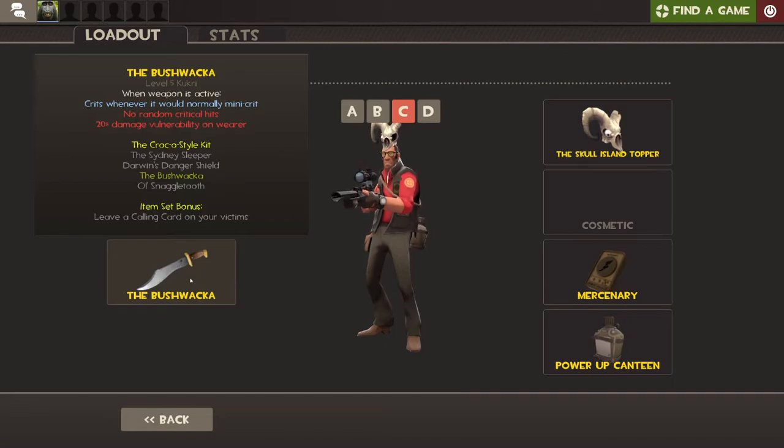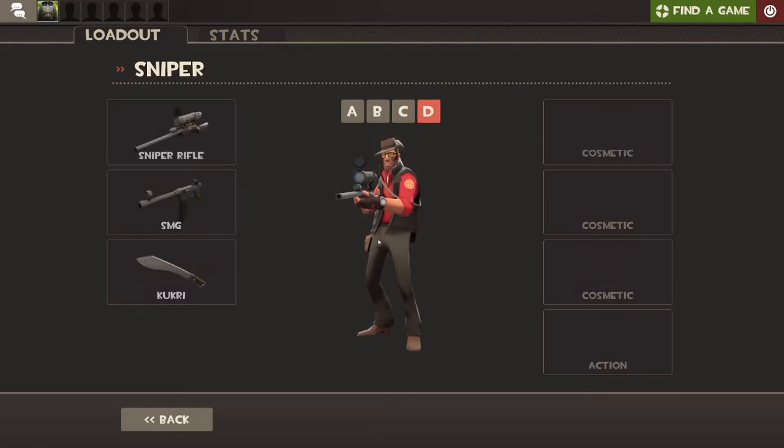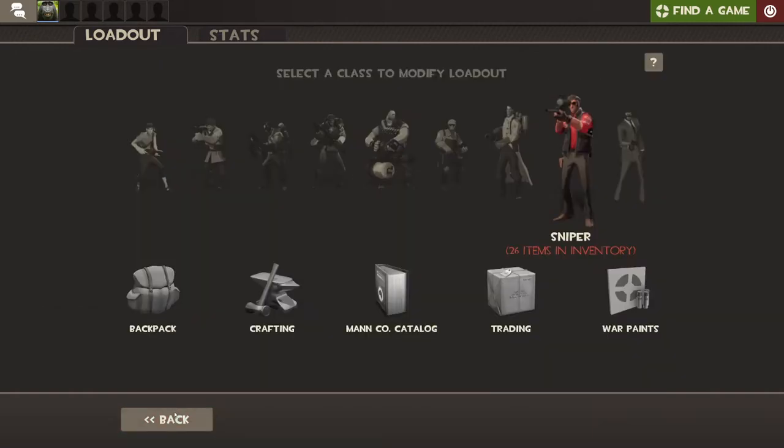There's a 20% damage vulnerability when it's active — when you have it in hand and you're going to use it, you deal a little more damage. If you use the Jarate and then this, you're basically going to kill them. For regular new players I'll just use a standard loadout: the standard sniper rifle — nothing special about it — and the SMG, and the Kukri.